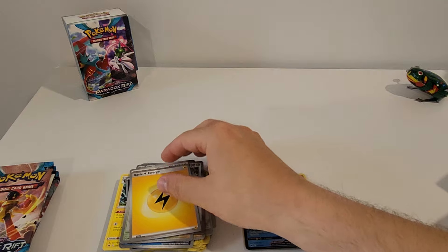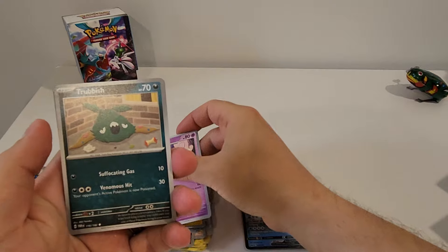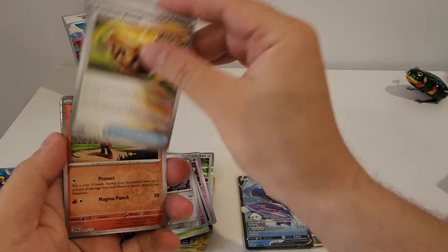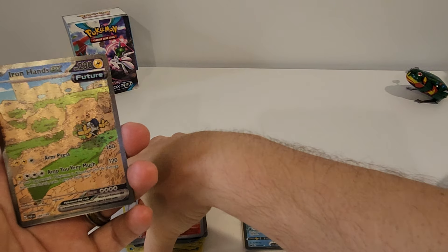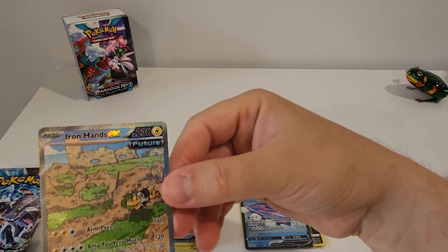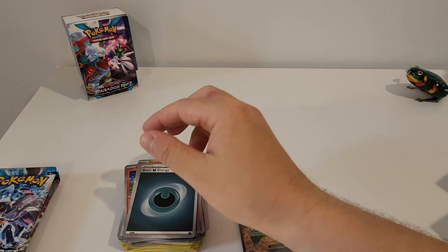Second pack: Elekid, Tinkatuff, Trubbish, Crustle, Tinkaton, Durant, Earthen Vessel, Charcadet. Hey, got a hit here — we got an Iron Hands EX, and I believe this is the Full Art illustration. That's nice, and a Ting-Lu Hollow. Very nice, pretty card. Super happy.